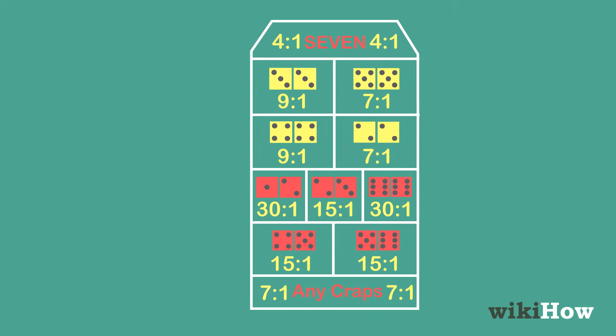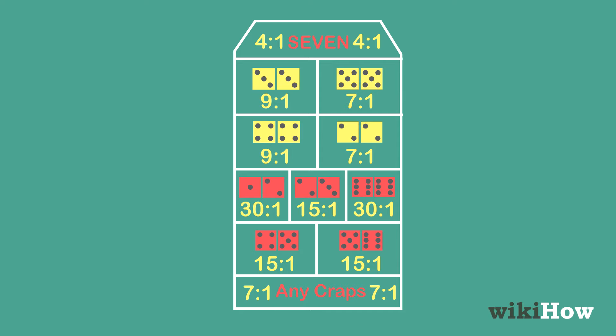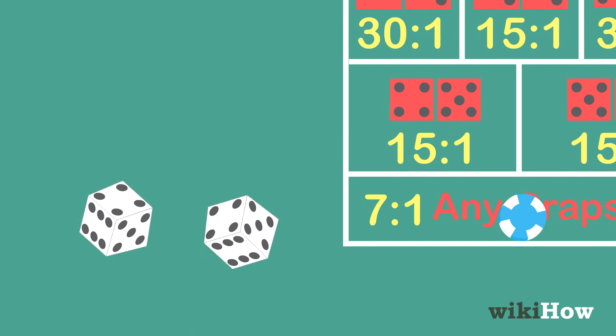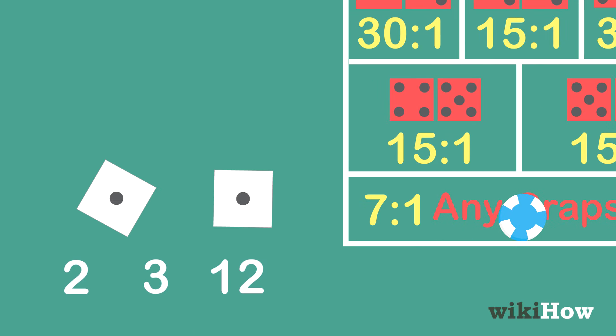There are also one-roll spaces that players can place bets on. For example, players can bet on the any craps space on the table. If the shooter gets a 2, 3, or 12 on their next roll, players who bet on the any craps space win.